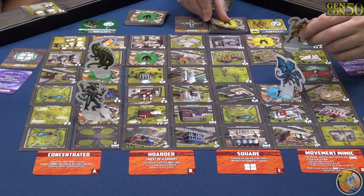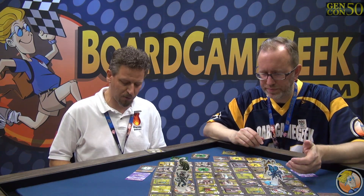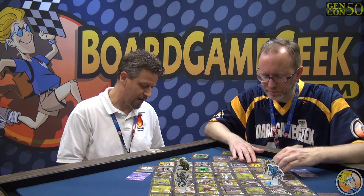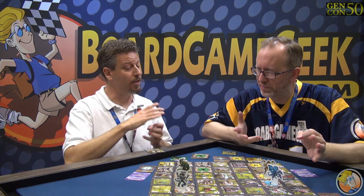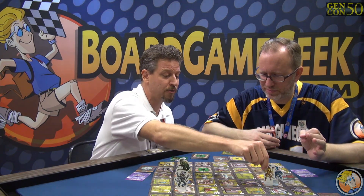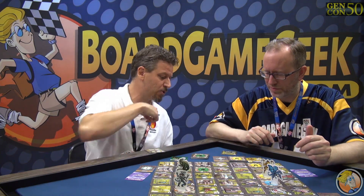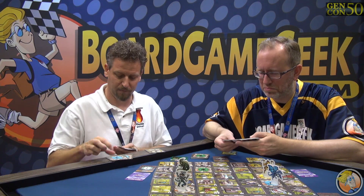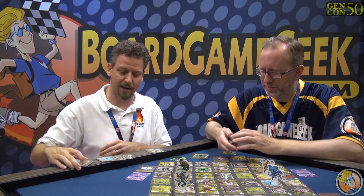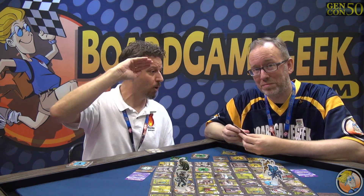That is where combat comes in. Anytime you're adjacent or in the same space, you can fight. You're always going to end up getting some victory points — the winner gets victory points. The difference is if you're on the same space and you fight, the winner also takes that area over. Fighting works like this: you have territory markers on the back with wacky symbols on them. Drop the top five from your deck and make a hand of cards out of it. Now you're going to look at these and decide what to play. What we're doing is a sort of rock, paper, scissors with trump cards.